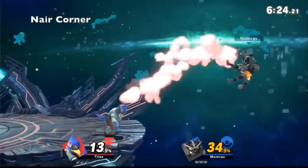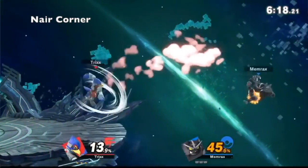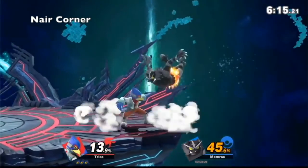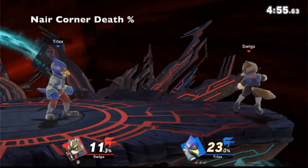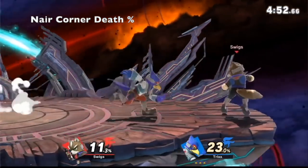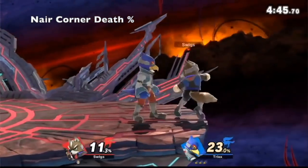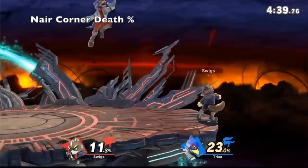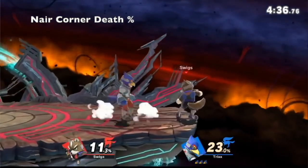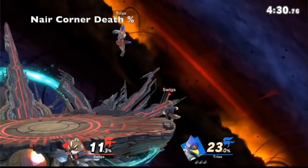What would you do to deal with this? Nair — there can still work, you just gotta time it right. So probably nair. Let's say you're at 140 percent and I just run at you — oh I'm definitely trying to roll, because being this close to the ledge I know anything you do especially with Falco I'm gonna die. What Falcos usually go for is forward smash, so I'm trying to avoid that — I'll die at ledge.